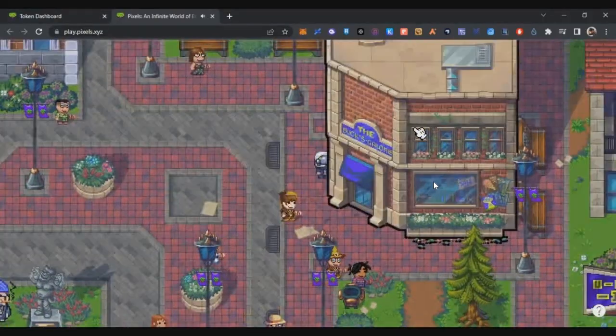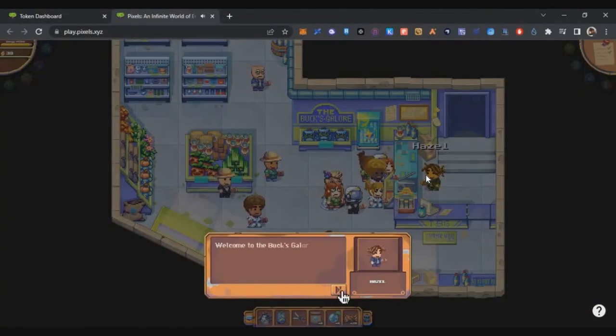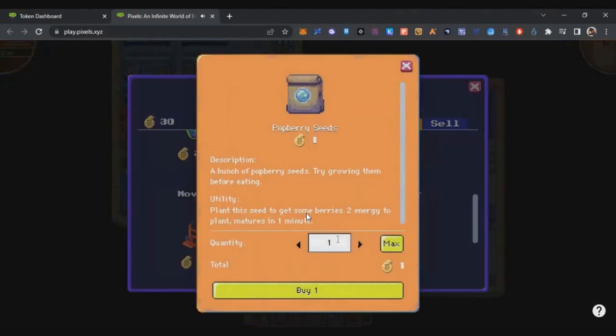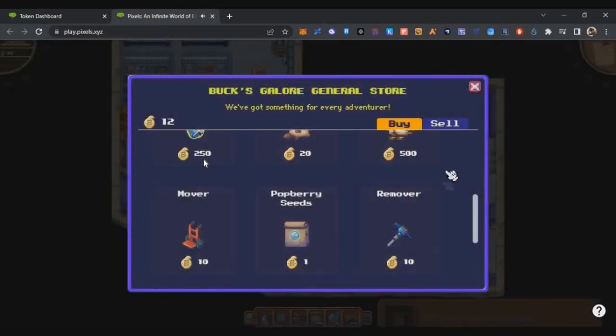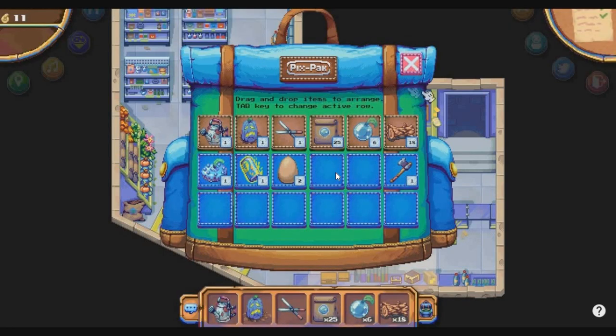Go to Hazel in the marketplace and buy some pouberry seeds, then farm those seeds. Talk to Hazel and buy the seeds — if you already have enough you can skip this step. I'm buying seeds because I only have 30 tokens. I purchased 19 pouberry seeds, so now I have around 25 pouberry seeds in my bag.